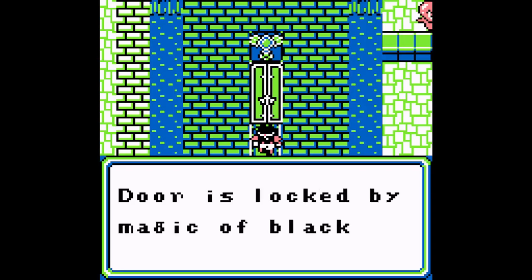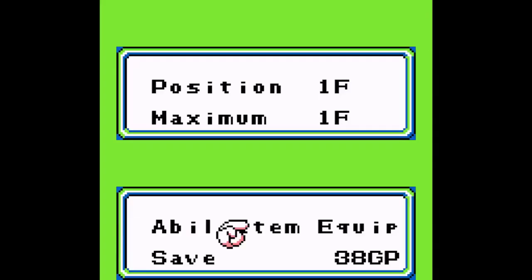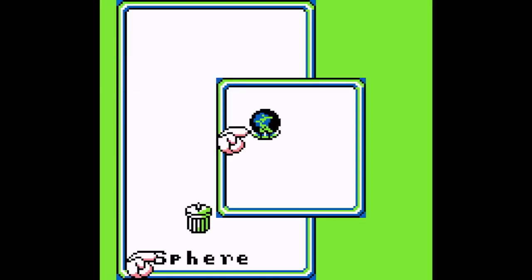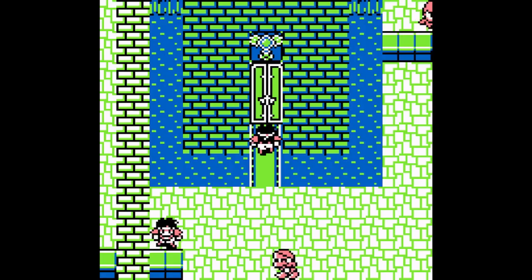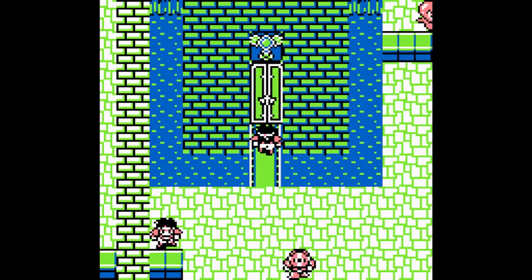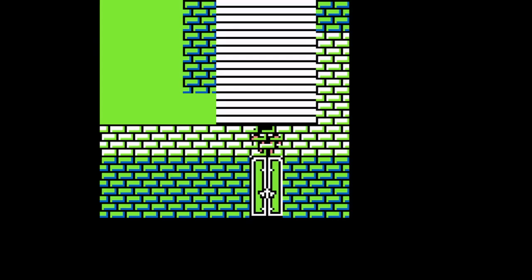Door is locked by Magic of Black. Go to Item, go all the way down to Spear, hit A. You'll have the cursor on the black spear — hit A again and you'll get the splash. Get out of the menu, press up again. The seal is broken, and no pause means it just automatically goes to this — everything freezes. Step forward, and welcome to the tower.